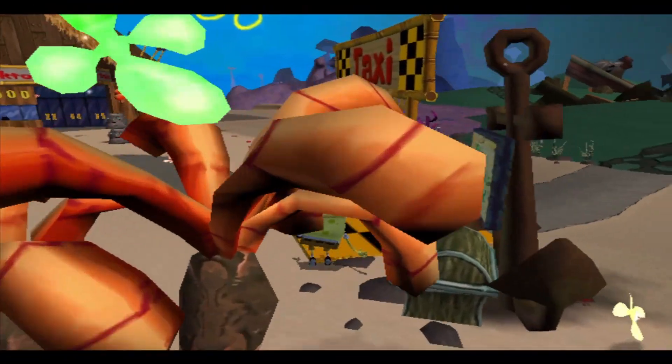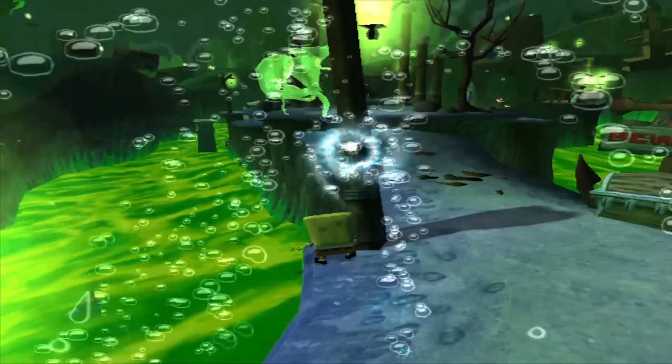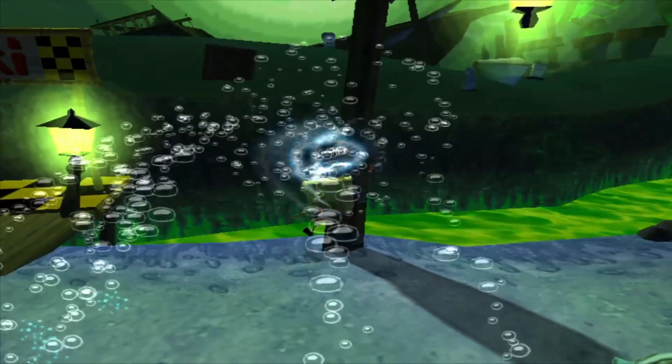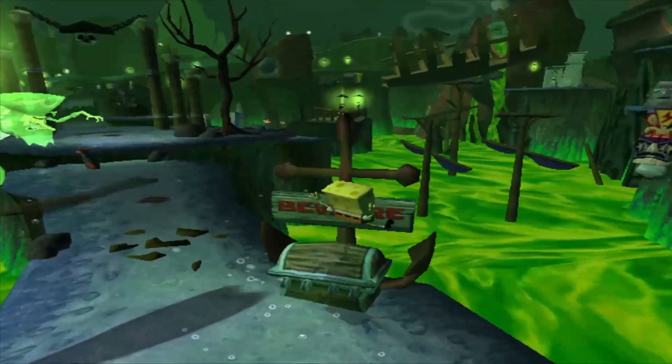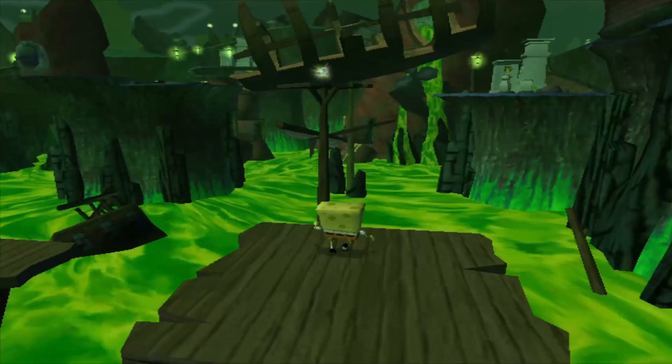This method begins as soon as you enter the Dutchman's Graveyard level. As soon as you load up, get a cruise boost off the pole. Once you have your cruise boost, hop on top of the anchor to your right, ideally on the right-hand side of it, then double jump off towards the floating stack of tikis, landing on top of them.